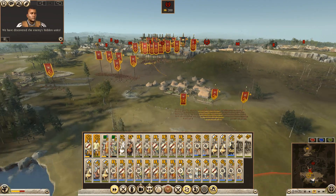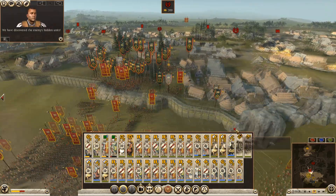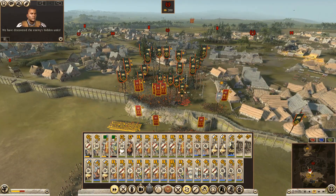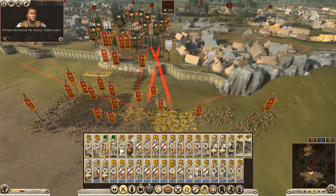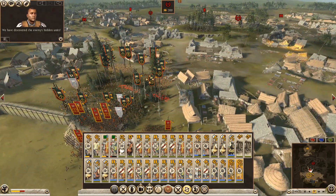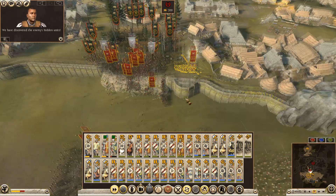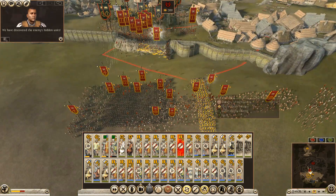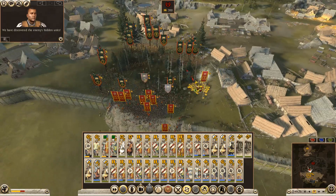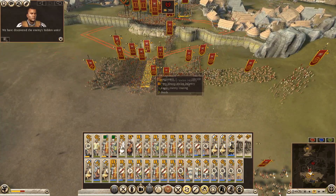Balearic slingers back. Get the cav in close. Just get rid of these guys - come on, do something about it. You can push on to these. You - all the fire onto the back rows here. You guys start pushing through here. Nobody's taking major casualties at the moment.